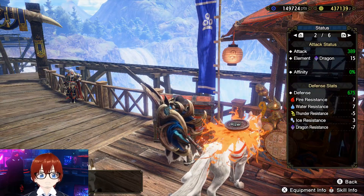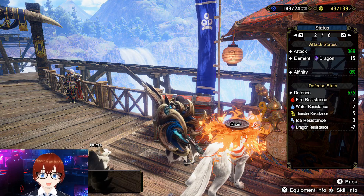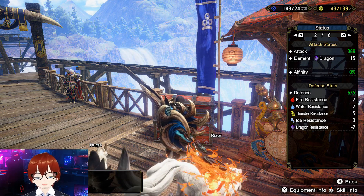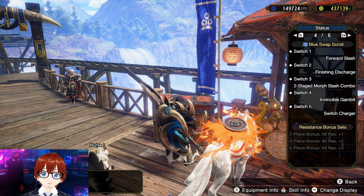When you break this build down fully, it looks like this: 389 attack, 15 dragon element, zero affinity, 675 defense. As far as resistances go, we don't like thunder and we really don't like dragon, but the rest is pretty solid.